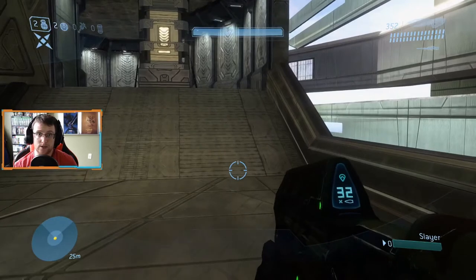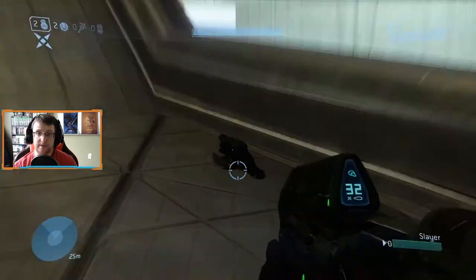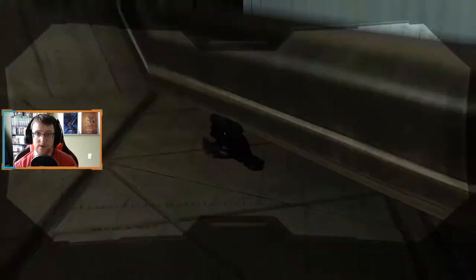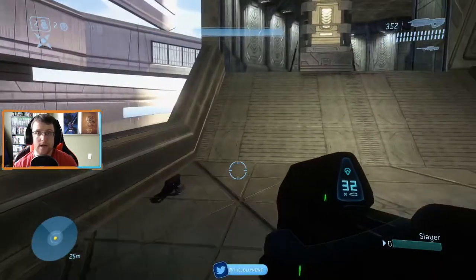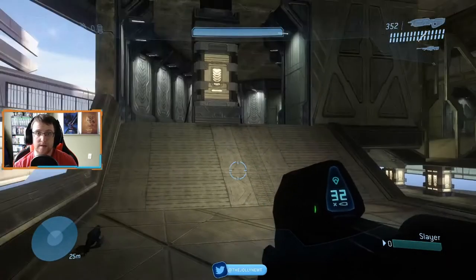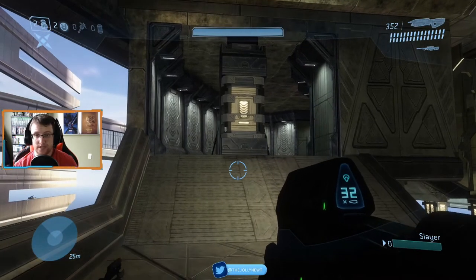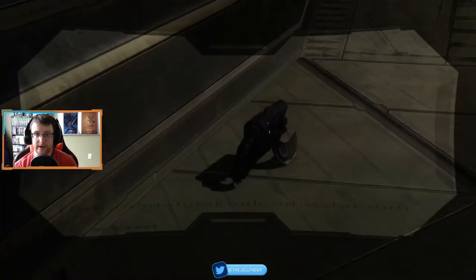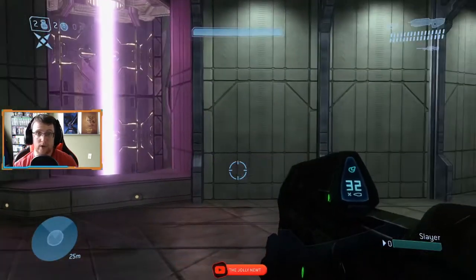Up on the top level we also have some spikers spawning. The first one is right below where your battle rifles are, at the bottom of the ramp below them — there's a spiker that spawns there. And there's one more spiker on the top level on the opposite side of the map, also at the bottom of the ramp of the battle rifles — spiker right there.